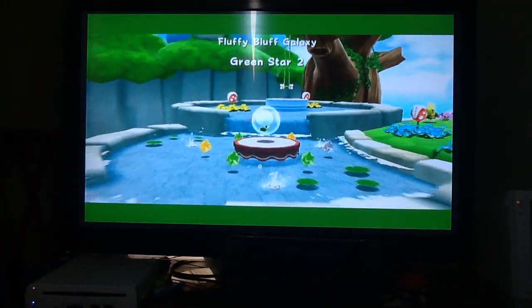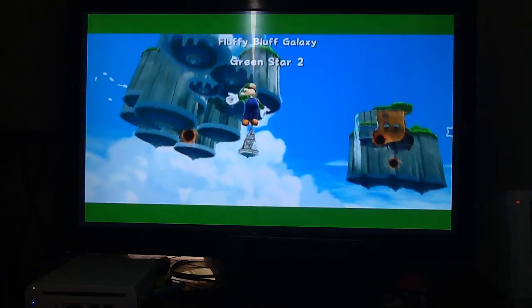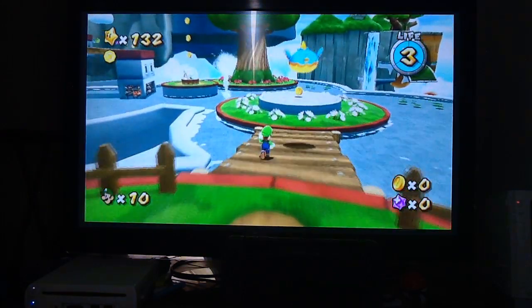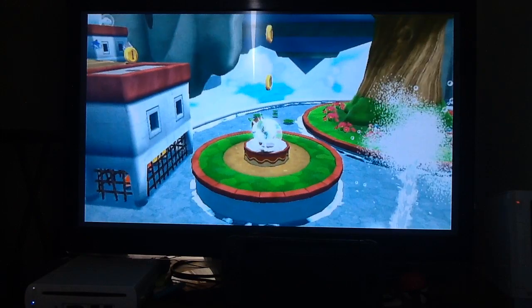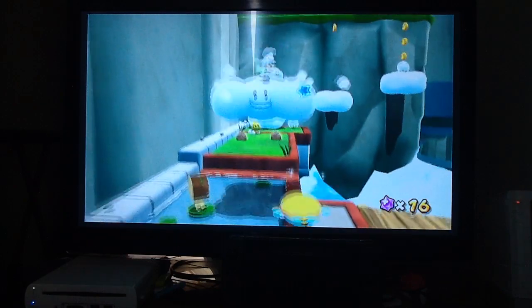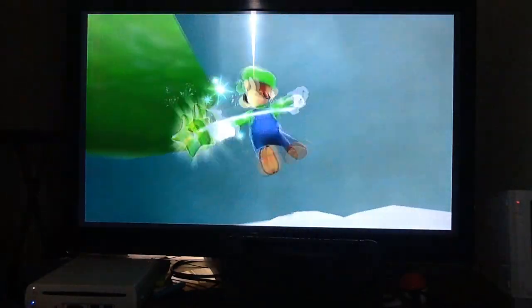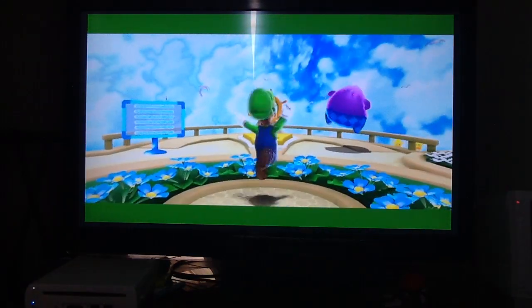Onward to green star number two. Once again, you're going to be grabbing yourself the cloud flower, and grabbing yourself some starfish for good measure. What you're going to do is backflip one, backflip two, and there you go. As Mario, you technically don't make it that high — that's the reason why I said you're supposed to use Luigi for this. So it's kind of that simple to get the second green star.